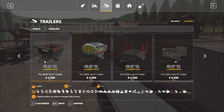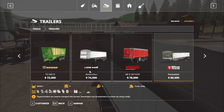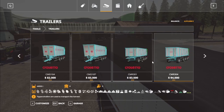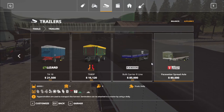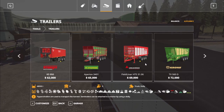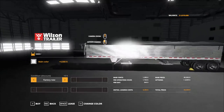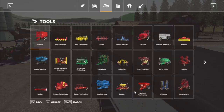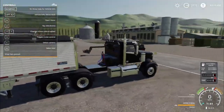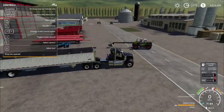Compared to that, the one in-game — the Wilson — it's pretty much the same thing as the one in-game, except you can't add a tool box to the default one. It is essentially a bulk carrier. There you go — a brand new trailer.